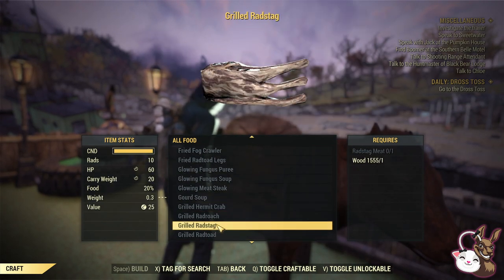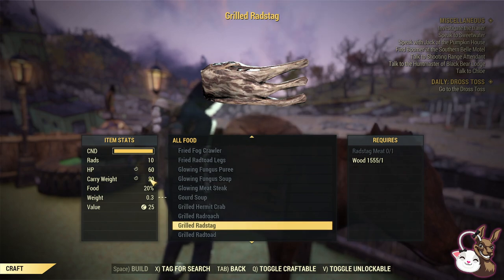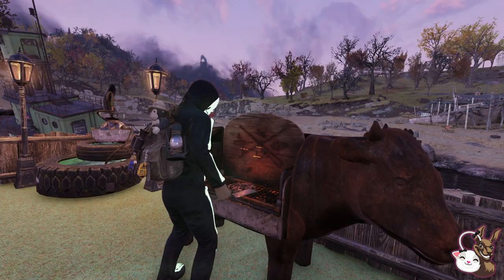As soon as you pick up one of these in the game, it unlocks this recipe. It's the best for carry weight and it is going to give you 20 extra carry weight, which in the end is equivalent to a two perk card on strength. So it is well worth it.